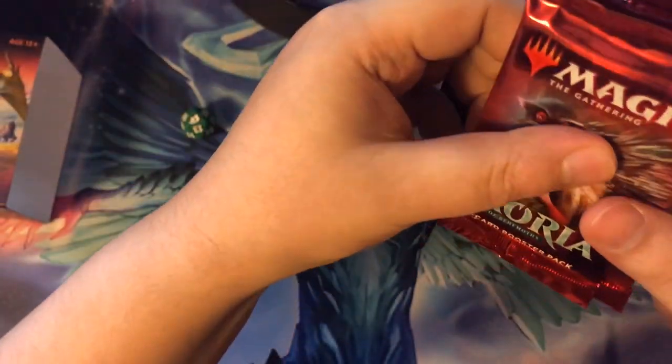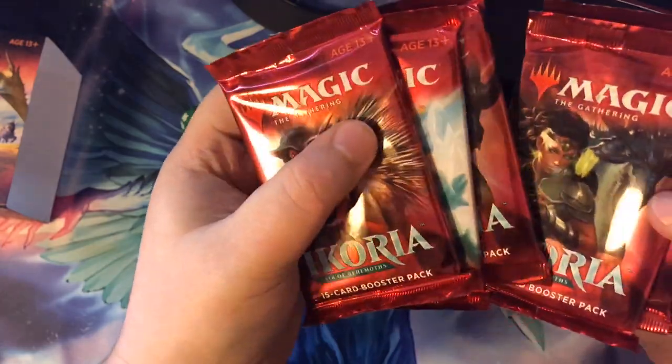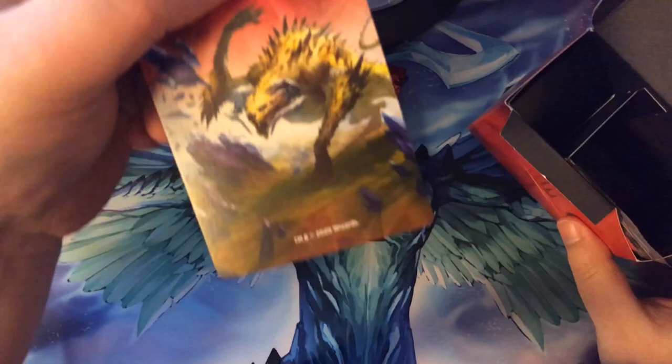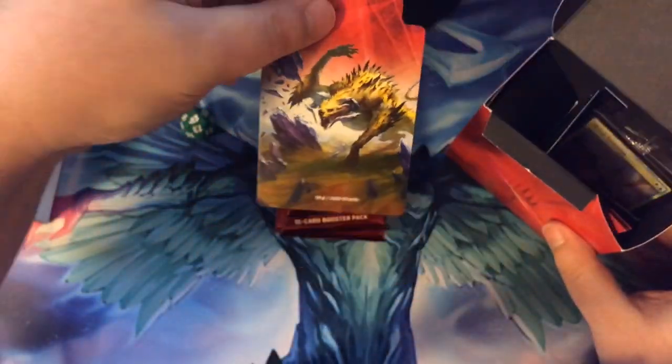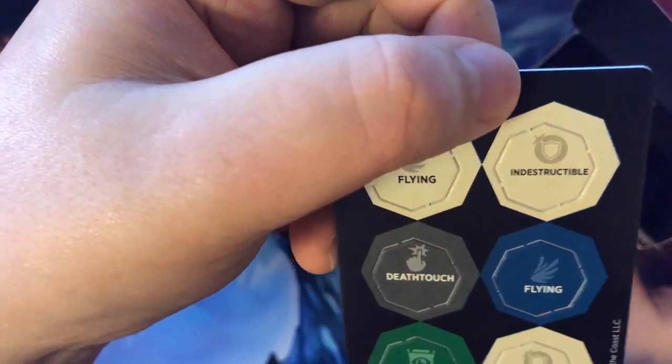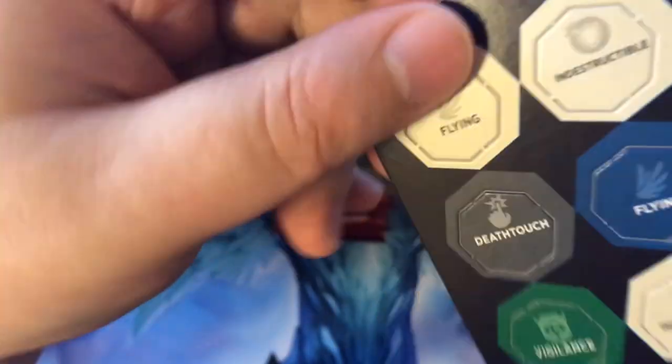And then this comes with one, two, three, four, five, six booster packs. Plastic insert. Some tokens for statuses like flying, indestructible, death touch — you guys know a lot about that stuff.